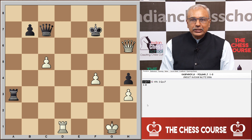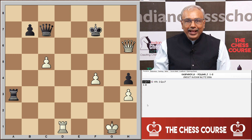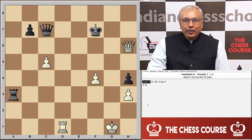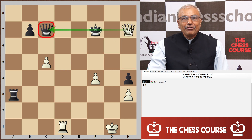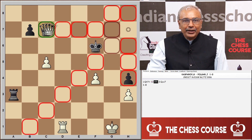Welcome back with part one solutions of skewer attack. The position in front of you is from the game between Kasparov and Judith Polgar. It is Kasparov to play and win, from a blitz tournament. Kasparov brought about a simple skewer attack with queen h7 check. After the king moves out of check to f6, white goes queen up.